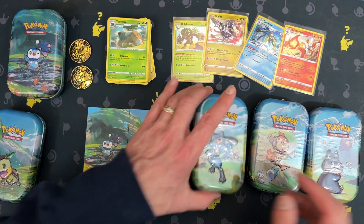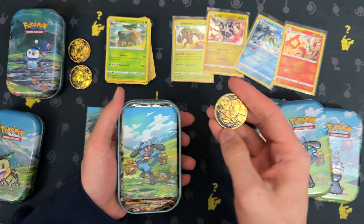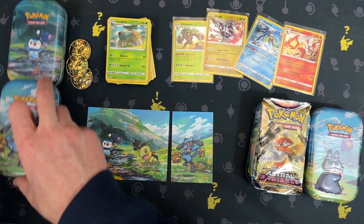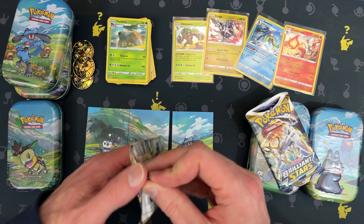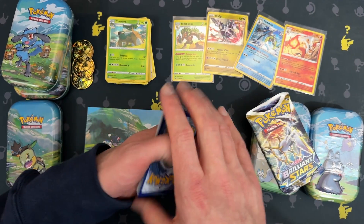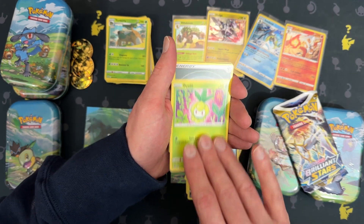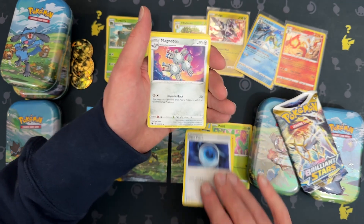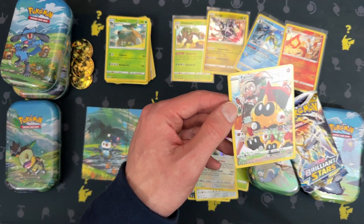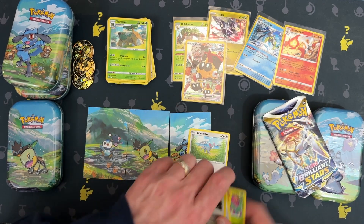Okay, three to go. Tins can be very knotty to open. Astral Radiance: Fuchina, Swinub, Quillfish, Petlil, Energy, Dark Patch, Magneton, Phalanx, and Regigigas. I like this Phalanx — I really like these trainer gallery cards. Such a cool design and cool artwork. Let's keep it.